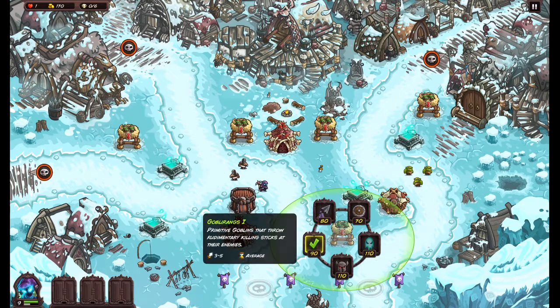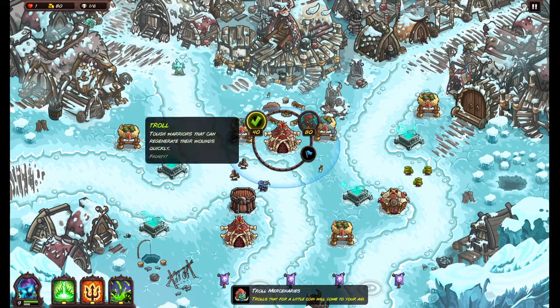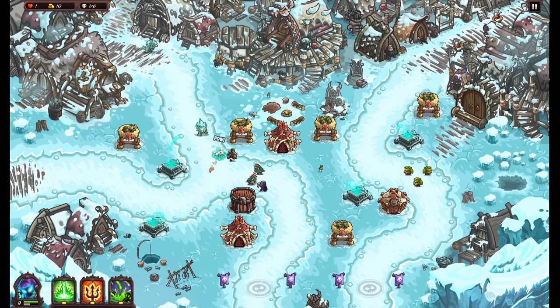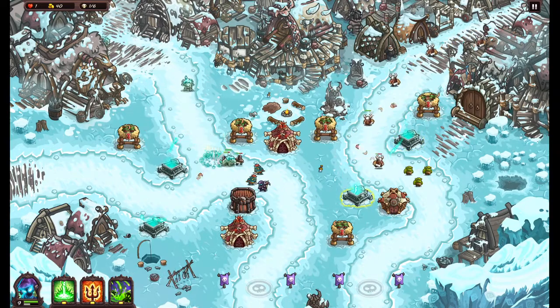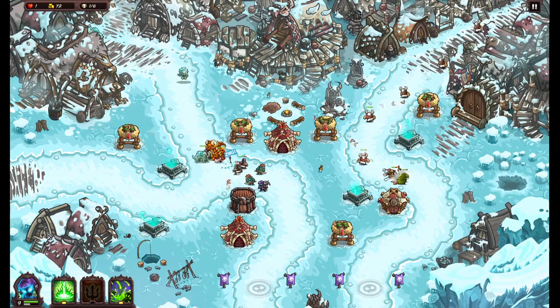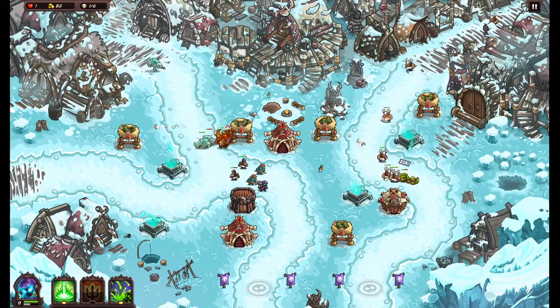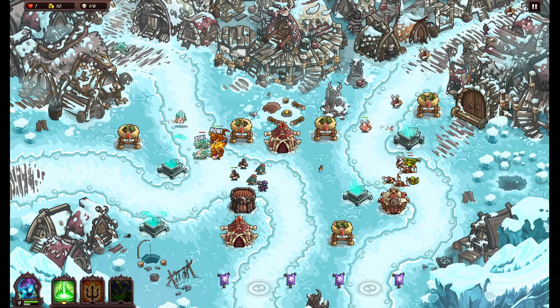We'll do two and two. I'll have this now so I know what I can't spend, and we'll start with two of these. I'm most curious about powering up this side first so that these guys die faster. They're already bypassing our defenses here.